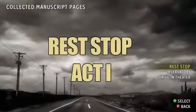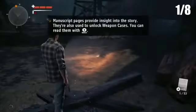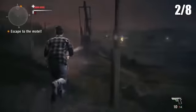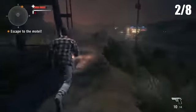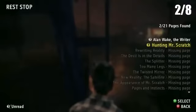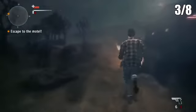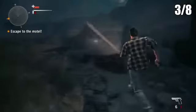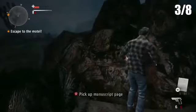We're playing Alan Wake's American Nightmare. So that's the collectibles achievement in this game. You gotta get all 53 manuscripts. Four of them you get automatically. I do not include them in these guides because you get them automatically. You can't miss them because you get them automatically from playing the game.